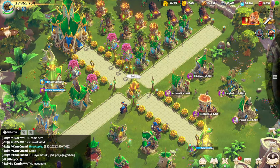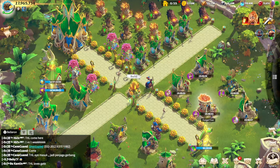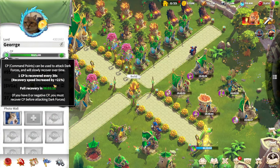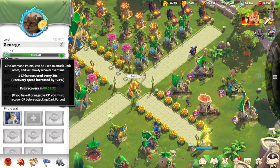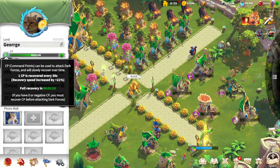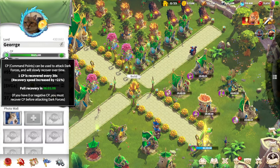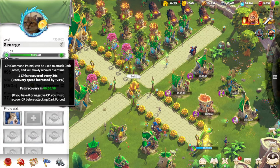Hello everyone, this is George with another Call of Dragons video. Today I'm going to talk about free-to-play content — specifically how to spend command points wisely, because command points are one of the most important action points in the game. You use them to farm darklings, catch war pets, farm dark forts, and basically do anything other than hitting enemy legions.